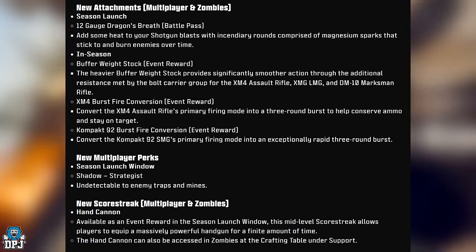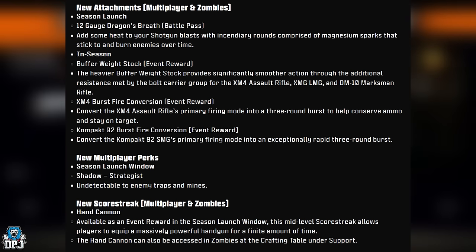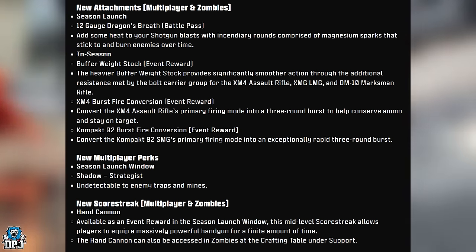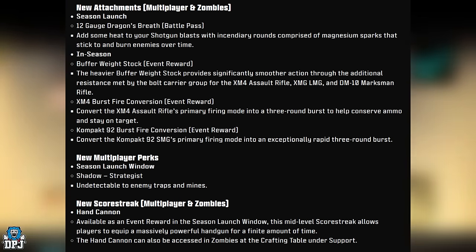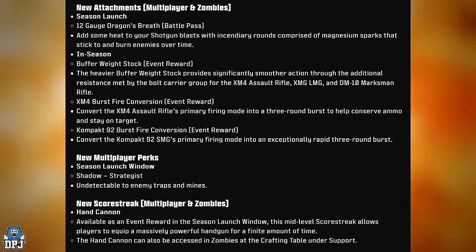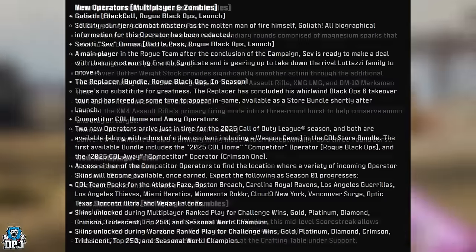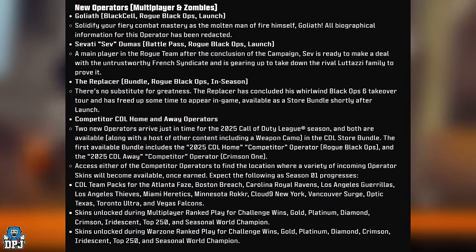New multiplayer perk: Shadow, part of the strategic set — undetectable to enemy traps and mines. New scorestreak for multiplayer and zombies: the Hand Cannon, available as an event reward in the season launch window. This mid-level scorestreak lets players equip a massively powerful handgun for a finite time. It can also be accessed in zombies at the crafting table under support.